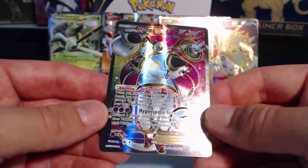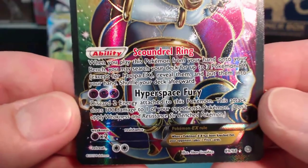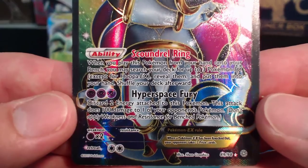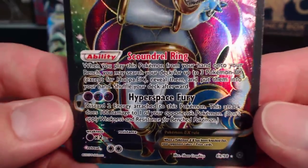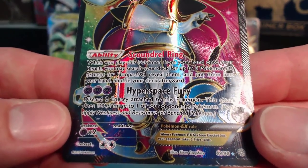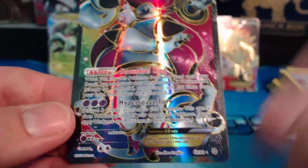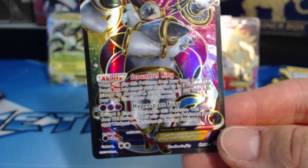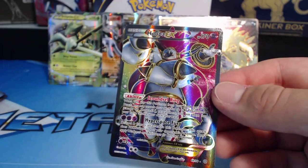I've never gotten this card. Its ability is Scoundrel Ring: when you play this Pokemon from your hand onto your bench, you may search your deck for up to three Pokemon EX — except Hoopa EX — reveal them and put them into your hand, then shuffle your deck. So you can find three EX Pokemon cards and put them in your hand! Hyper Space Fury: discard two energy attached to this Pokemon — this attack does 100 damage to one of your opponent's Pokemon. You can just pick a benched Pokemon and knock them out. That is a nasty card!